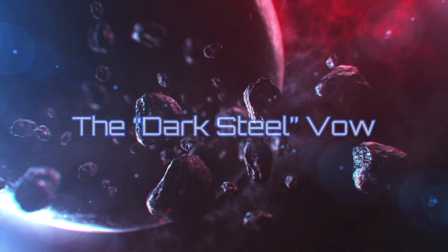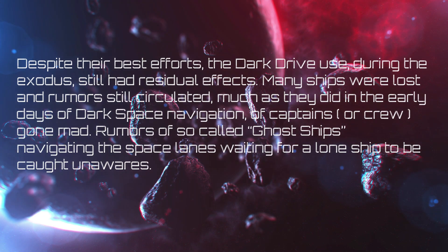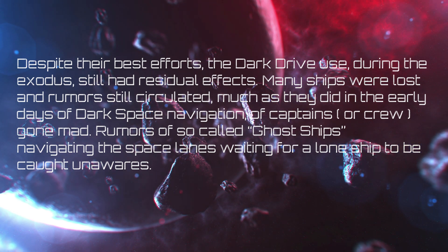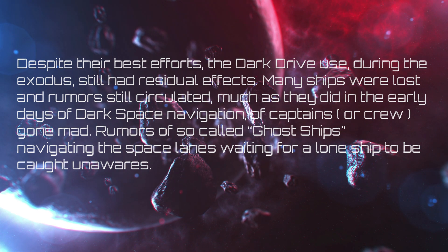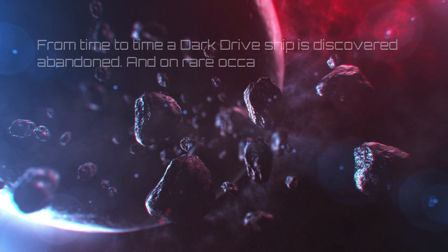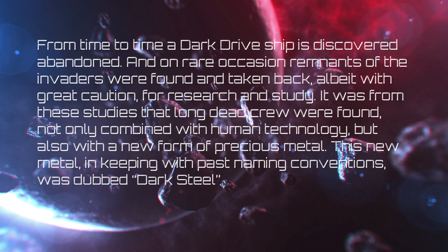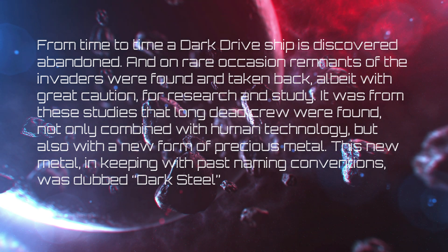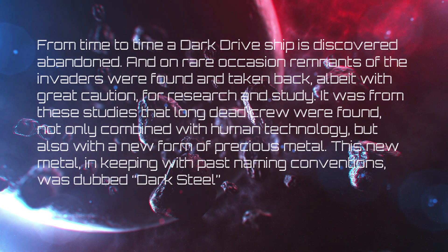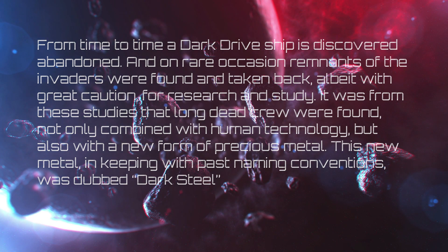The Dark Still Vow. Despite their best efforts, dark drive use during the Exodus still had residual effects. Many ships were lost and rumors still circulated, much as they did in the early days of dark space navigation — captains or crew gone mad, so-called ghost ships navigating the space lanes. From time to time, a dark drive ship is discovered abandoned, and on rare occasion, remnants of the invaders were found and taken back with great caution for research and study. It was from these studies that long-dead crew were found, combined not only with human technology, but also with a new form of precious metal dubbed Dark Steel.